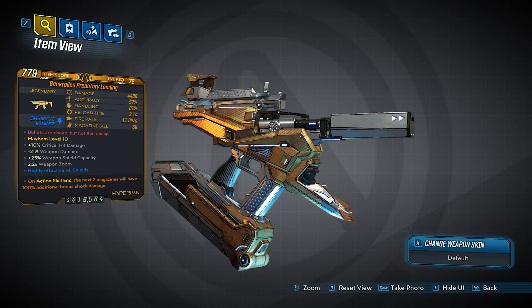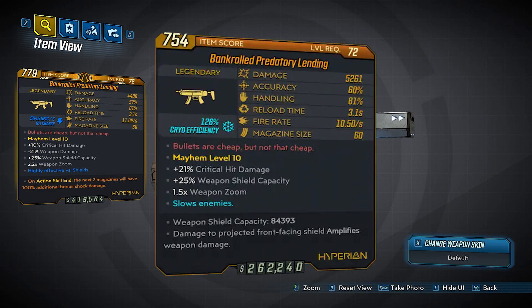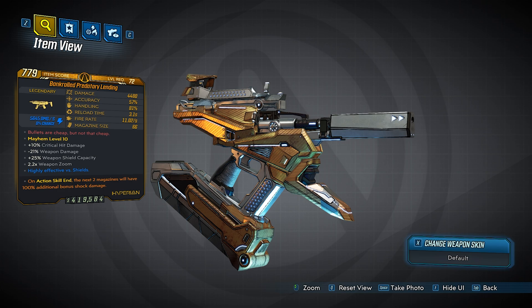I'm going to be honest with you guys, this thing is an absolute stinker. If you want to see the god roll weapon card I'll put that on screen — it's unique in its own way, however this gun is absolutely horrendous. We're going to show you how to get the Predatory Lending, who we're farming, then go through the wiki and show some gameplay at the end.